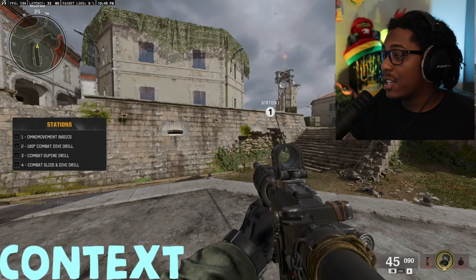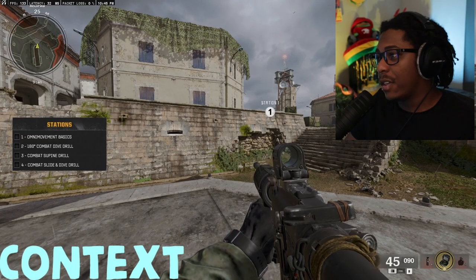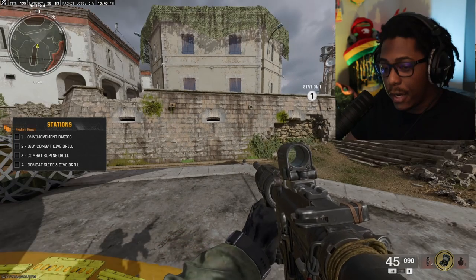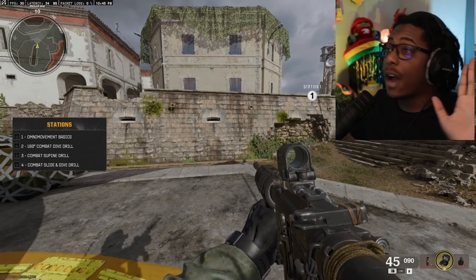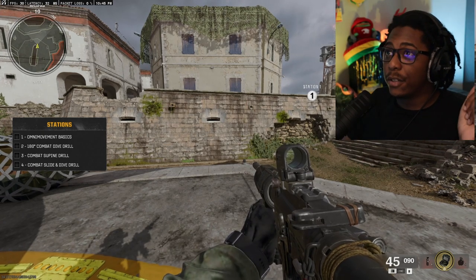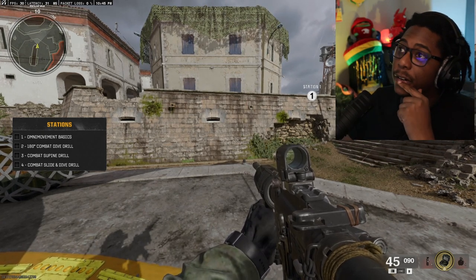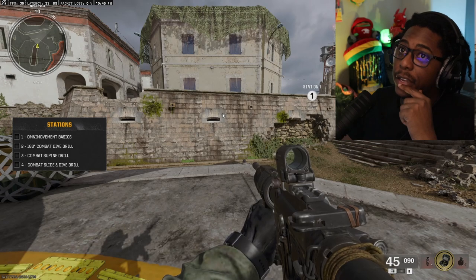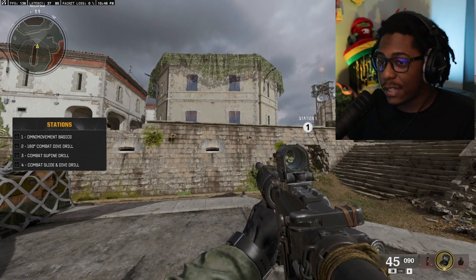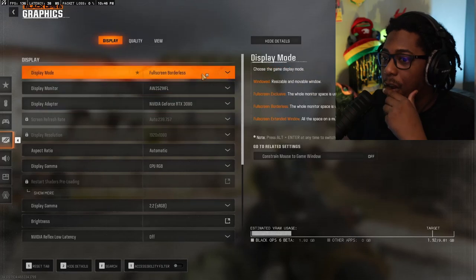Even setting all the graphics settings to the lowest — to where it looks like complete and utter dog water — it's still lagging everything on my PC. I'm not even in the game window right now. I literally move my mouse on my top monitor, but once I click into the game, it lags everything. It has to be the game.